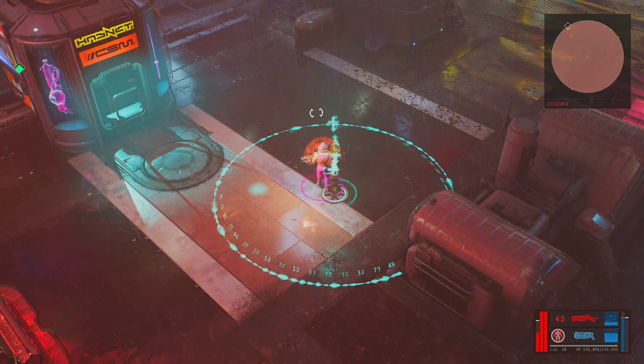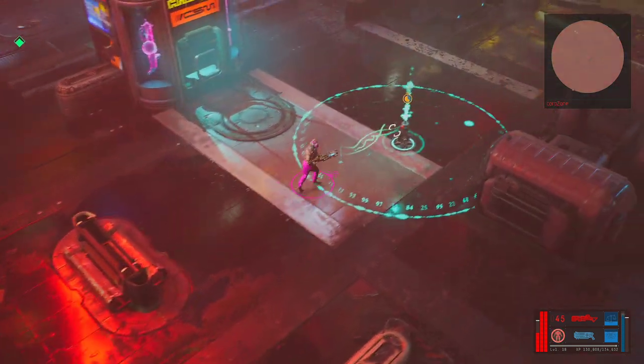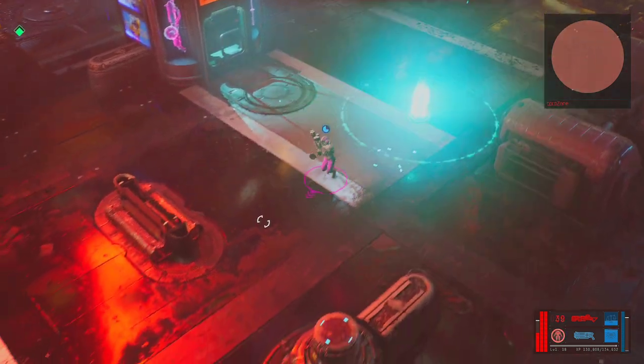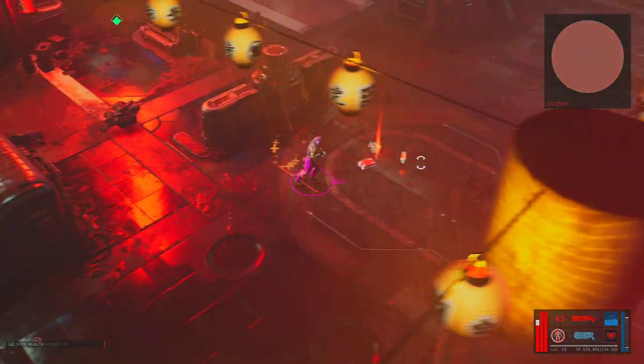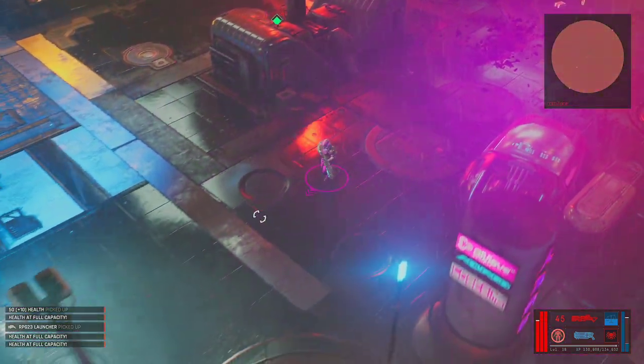Just kind of healing. What is this thing on me? Maybe it doesn't actually heal me — it just puts the shield on me? Yeah, that's what it looks like. It looked like all the other ones that healed me earlier in the game, so that's what I thought it would do. RPG-23 launcher picked up.